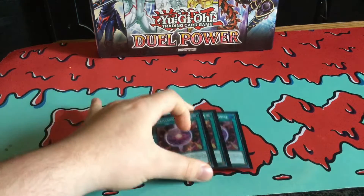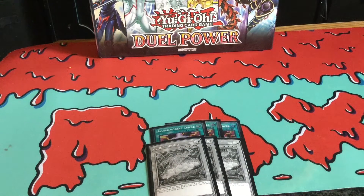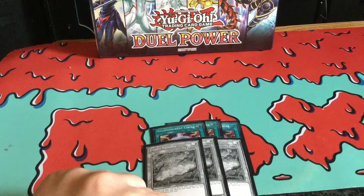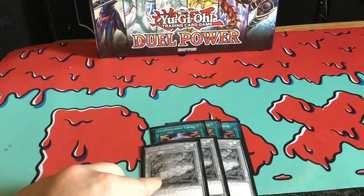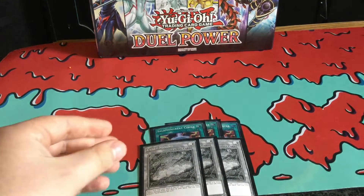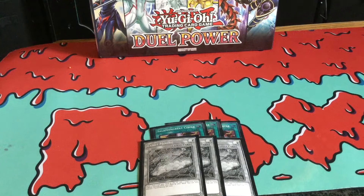For the spells, I'm running three Salmongreat Circles — pretty much your searcher for your Salmongreat cards. And then I am running three new Cynet Minings. This is actually a proxy because I didn't even go out for Dark Neo Storm since I'm saving up money. I think Cynet Mining is like a $35 to $40 card at the moment I'm recording this. Anyway, Cynet Mining is kind of like the replacement for Lady Debug since she's at one. It's another searcher for your Salmongreats — basically you can discard one card and then add a Level 4 or lower Cyberse monster. So this could actually work for pure Cyberse as well, but it'll do a lot better for Salmongreats. Now they actually have more searchers because of Cynet Mining.